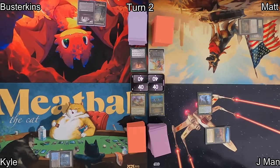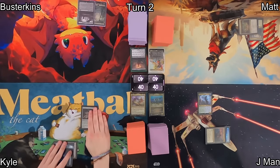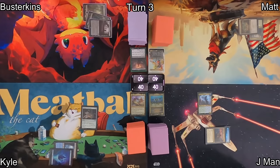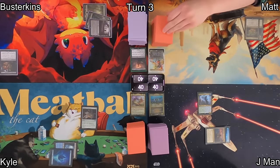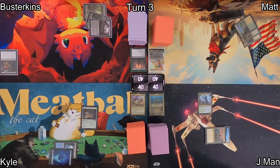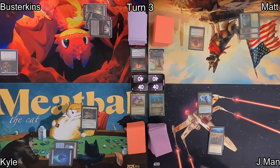Lottis will start making clue tokens when a non-token creature ETBs on his board. On Kyle's turn, he plays an Island, then drops Talisman of Hierarchy, getting some ramp action on, and passes over to Busterkins. He plays a Swamp as his land before casting Black Market Connections — what a great card. He's going to do all sorts of stuff on his pre-combat main phase. On Matt's turn, he plays a Sun Petal Grove as his land, follows that up by playing Rhythm of the Wild, so now his non-token creatures will have Riot when they ETB.